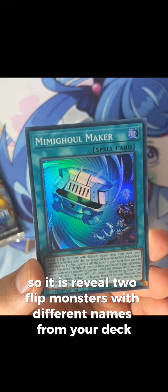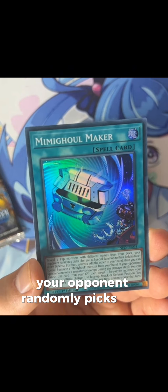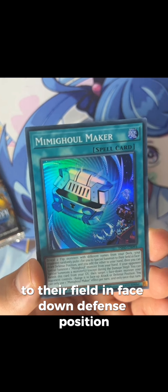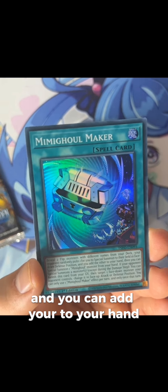The next card is Mimigool Maker, which is a spell card. You reveal two flip monsters with different names from your deck, your opponent randomly picks one for you to special summon to their field in face-down defense position, and you add the other to your hand. Then you can special summon one Mimigool monster from your hand. If your opponent special summons a monster except during the damage step, you can banish this card from the grave and target one face-down monster your opponent controls, changing it to face-up attack or defense position.